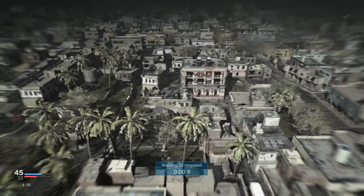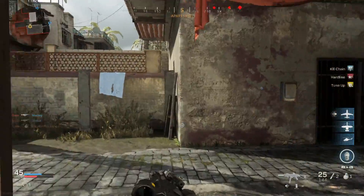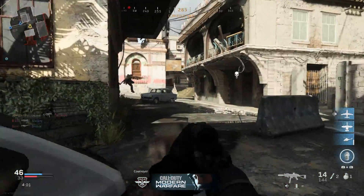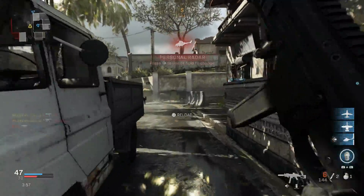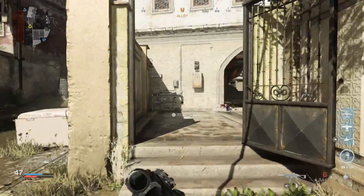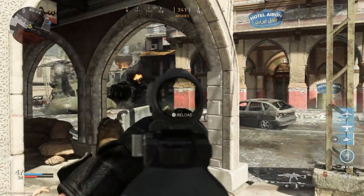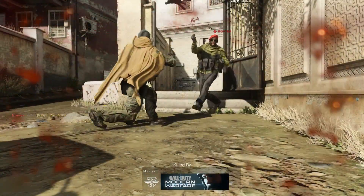It has that paddle-style mag release for easy loading and mag changes — very similar to what we see on the AK series and some other weapons. We actually saw it on the Grau 5.56 and the SIG 550 series in yesterday's video. So again, this is the LWRC International SMG 45 — a brand new weapon, both in real life and in this game.